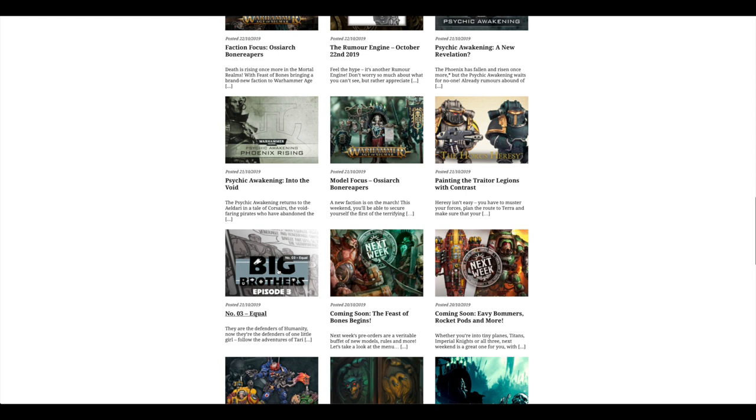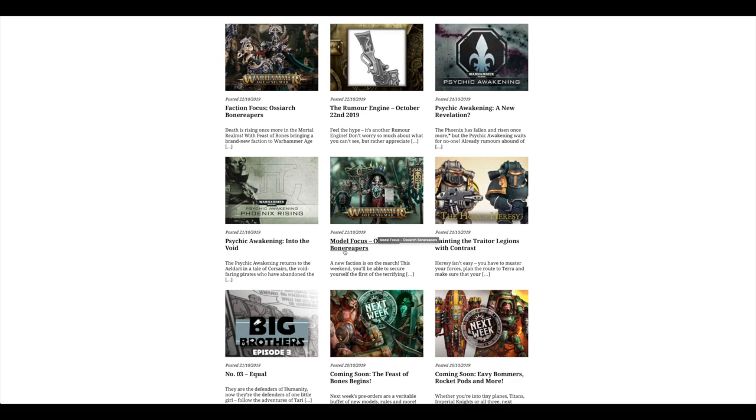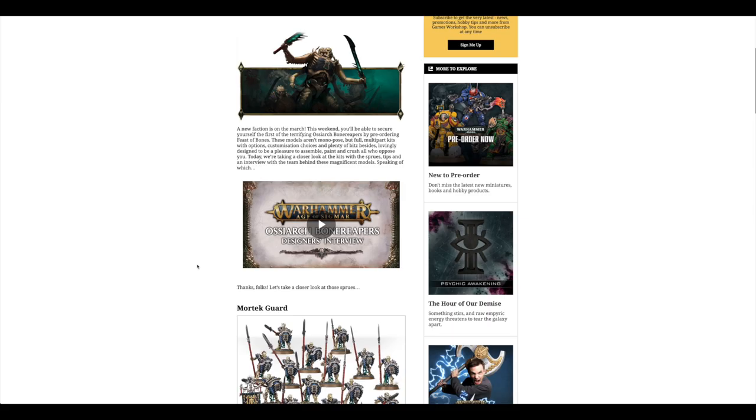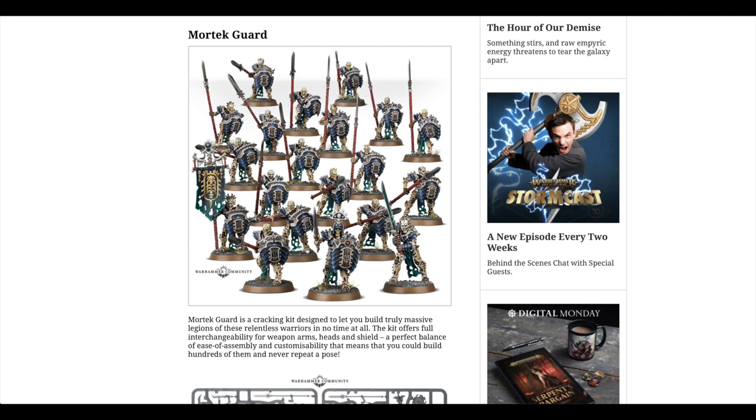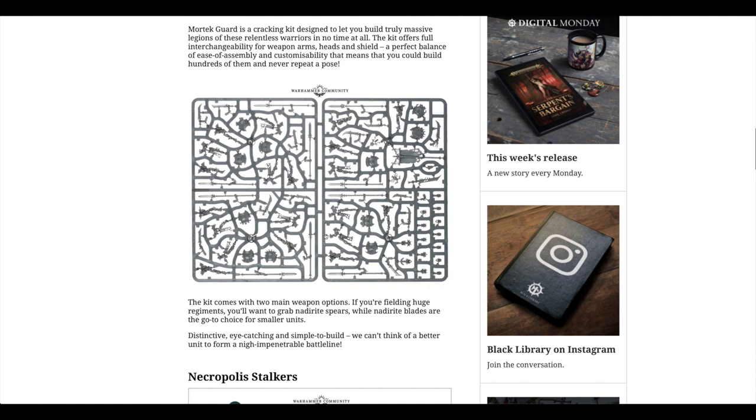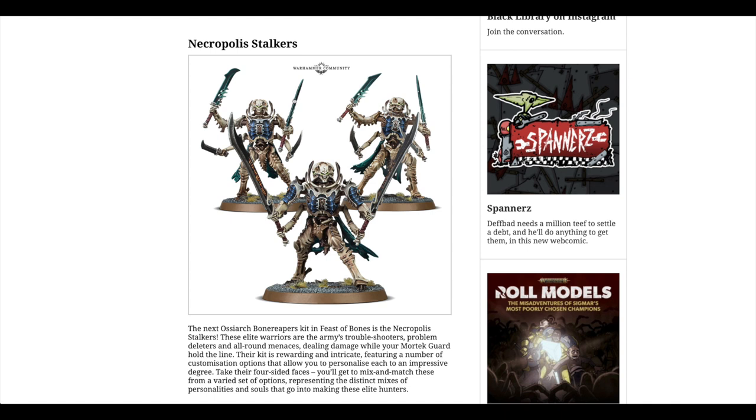There was an article about Big Brothers Episode 3, and also Traitor Legions with Contrast. There's a model focus on the Ossiarch Bone Reapers — I really like the look of these. Even the Mortech Guard are pretty decent, and they've done such a stunning paint job both with the bone and the armour. They've done kind of an almost Tyranid Carapace artwork on them. And look at these Necropolis Stalkers — at first glance, if you look away and then look at them, it's almost like, oh, it's Tyranids.